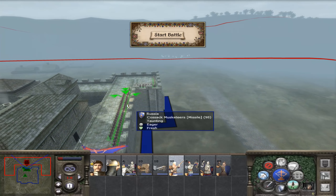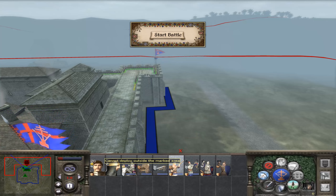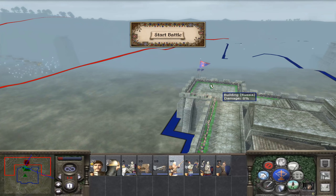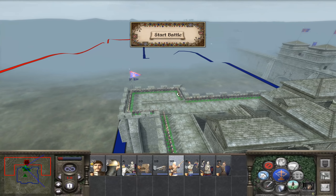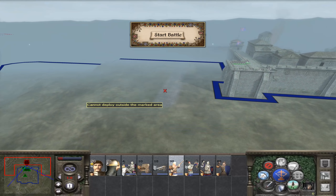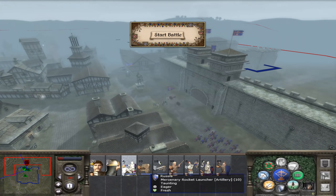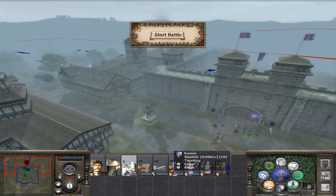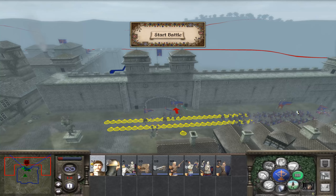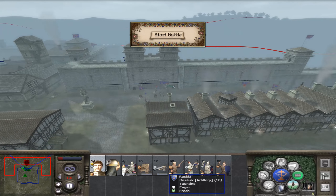I'm going to put the musketeers here. Try to set this up — it can be annoying. Alright, that seems pretty good. So when they're coming over here they should be getting shot. I'll try to get them to shoot at the armored units. The cavalry — they're going out front as well.